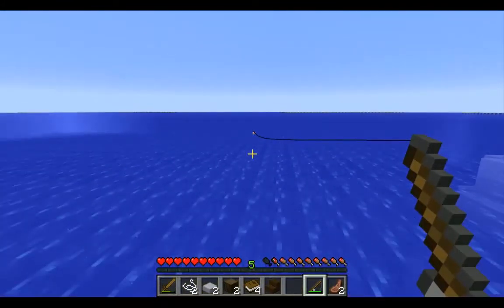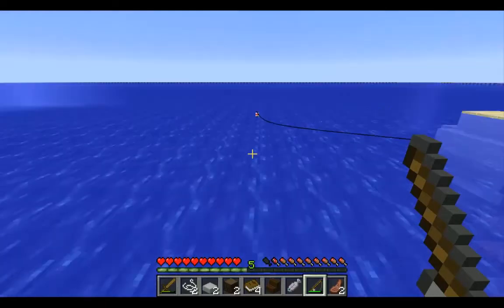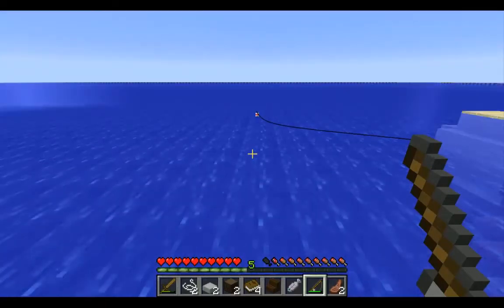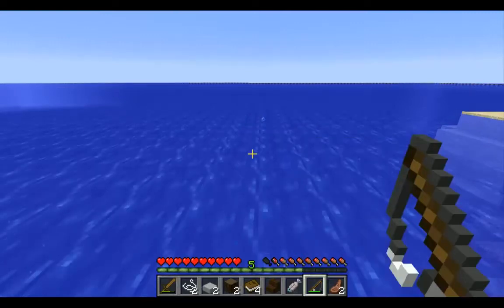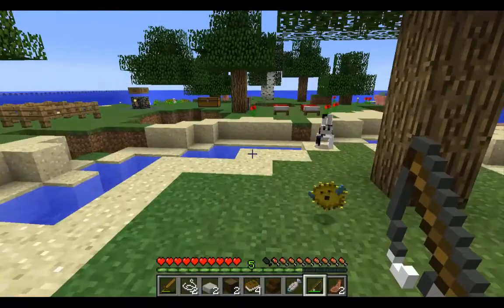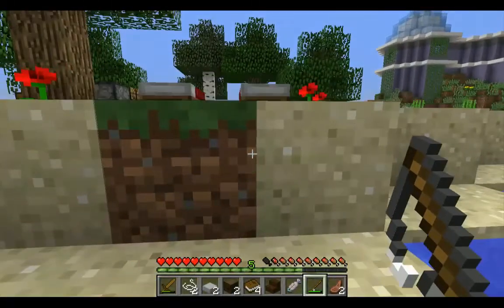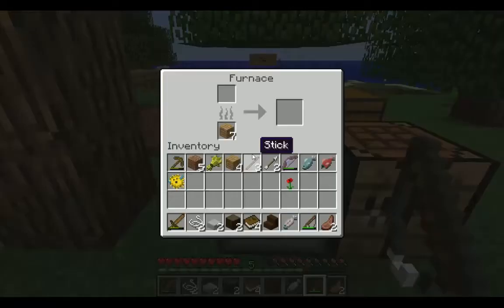We need a cooked salmon. So I am just going to sit here until, hopefully, we do get that salmon. Could this be a salmon? Yes! I got one, Nozo! I got a salmon! Woohoo! Let's run across — we need to cook this salmon. This is the third quest item that we need. I am going to put this in the furnace and cook up this raw salmon.